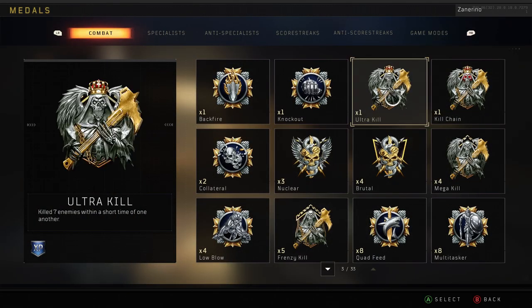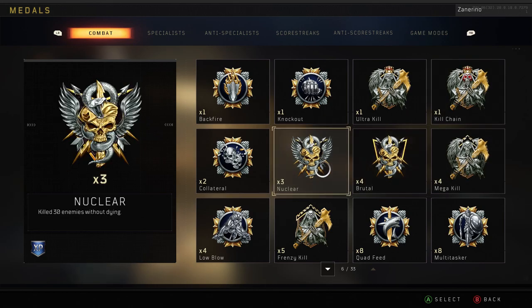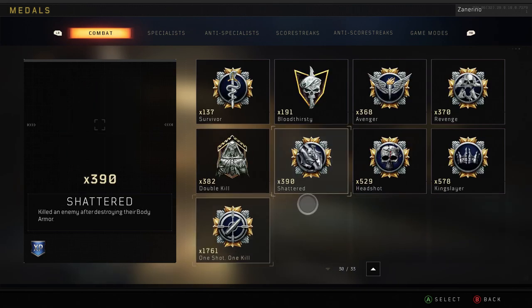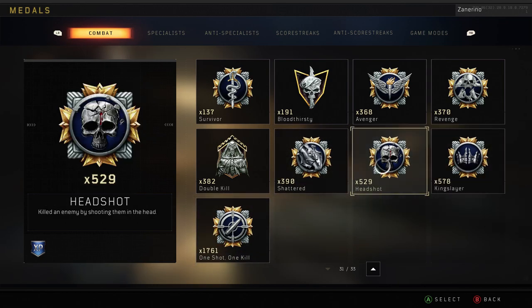I have three nuclears, as you can see. I have an ultra kill, kill chain, a couple brutals. That means that I've died one off, or I got to a brutal and didn't get my nuclear somehow — I think the game ended or something. But as you can see, I have a ton of one-shot kills and a ton of headshots.